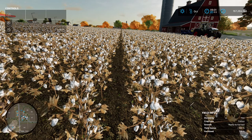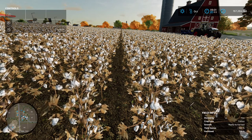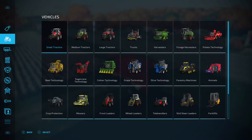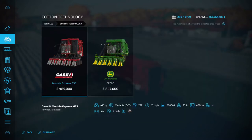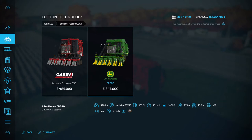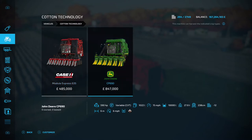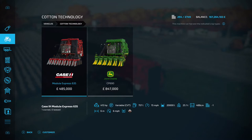We're now in October and in the bottom right-hand corner it shows 'growth ready to harvest.' For harvesting cotton, go into the shop menu, up to vehicles, then cotton technology. You've got two options: the Case Module Express 635 and the John Deere CP690. The Case does a 20,000-litre bale and the John Deere does a 10,000-litre bale. The big difference is that with the John Deere you can only unload once it reaches full capacity, whereas with the Case you can unload a partial bale. There's also quite a big price difference.